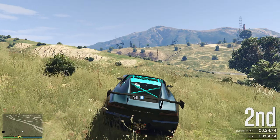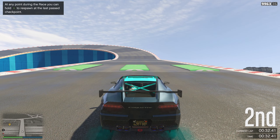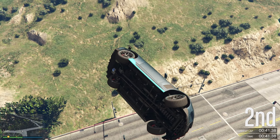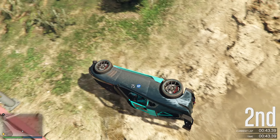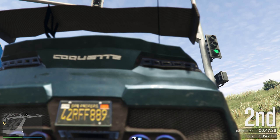We've got 150 RP there. Hold down triangle and pretty much do it all over again. We're going to be spinning off this part of the map as many times as possible with landing. We've got 75 RP there — another 75.